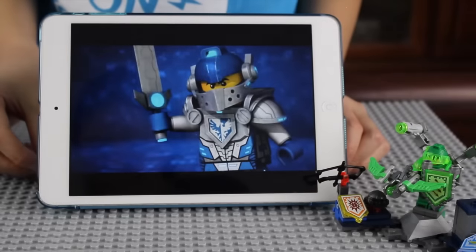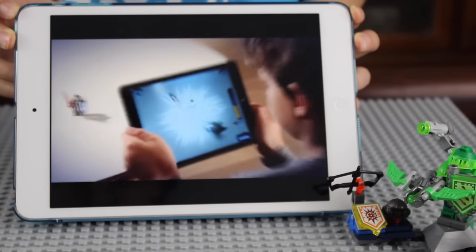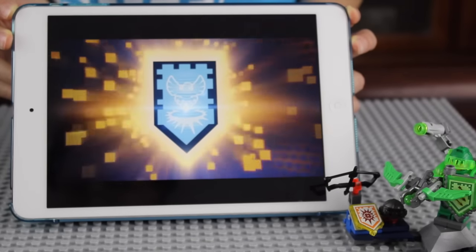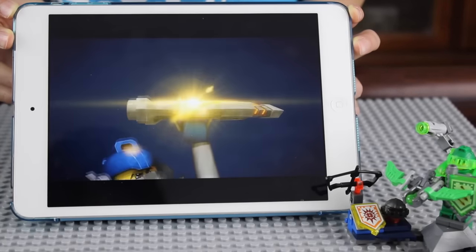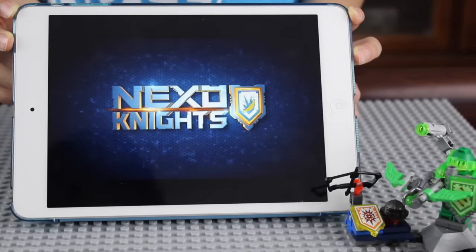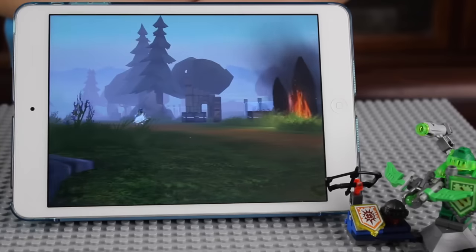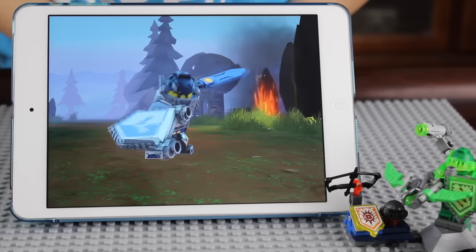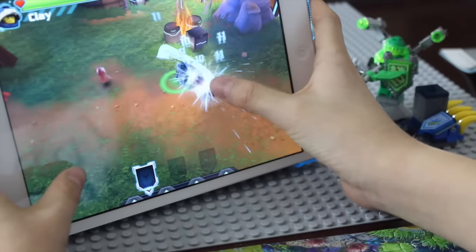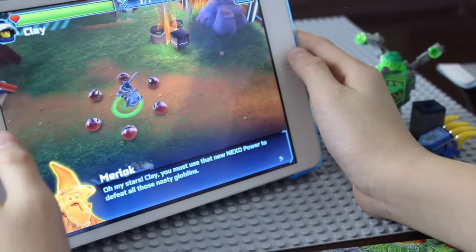Okay, go into the app. So you tap that. So that was the short intro. It's loading right now. Okay, I'm going to play. You must use that new Nexo power to defeat all those nasty globlins.